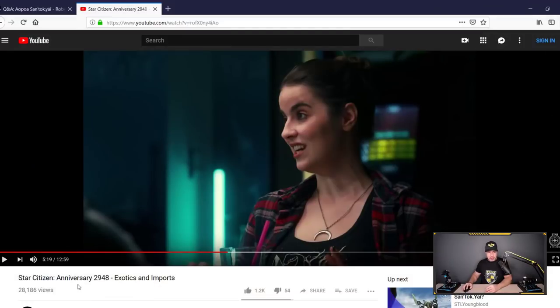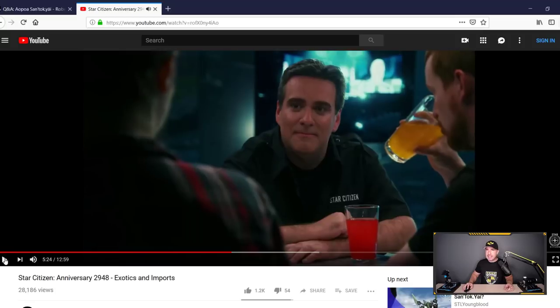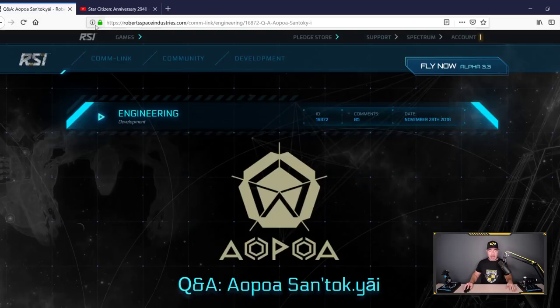So much happening in Star Citizen - I thought I'd wait till the end and do a big video about everything, but there's so much keep coming in. Let's stop right here and take a look at the new alien ship from Xi'an called the Santok Yai. Ladies and gentlemen, welcome back, I am Montoya. Looking at Jared's beardless face - he looks 30 years younger without the beard, so much better. But let's get back to the point: we're looking at the new ship from Xi'an, the Santok Yai.